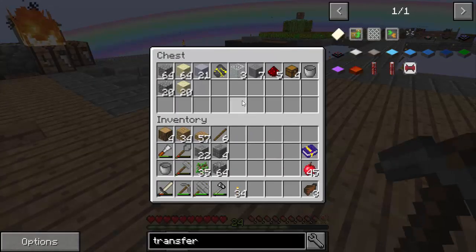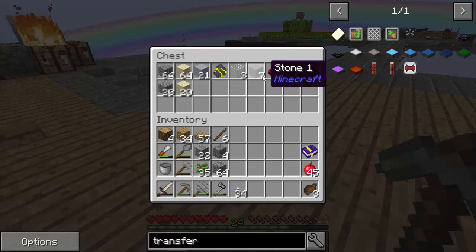All right, here's what we need for today's episode. This is for our grout - a stack and a half basically - this sand, clay, one piece of gold, three pieces of glass, seven stone, five redstones, four chests, and a bucket on top of the tree.